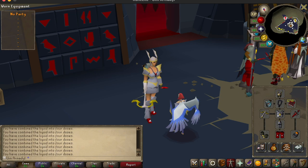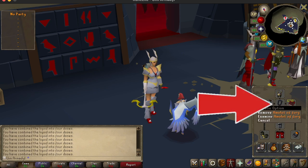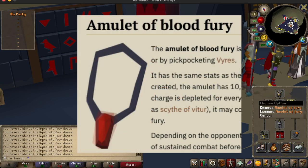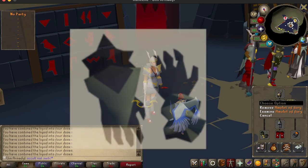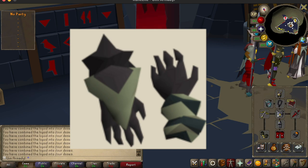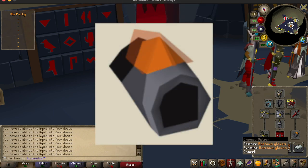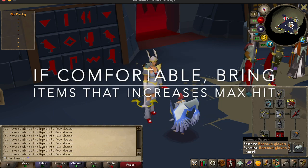We haven't talked about jewelry yet, and part of the reason is there's just been so much gear and so many switches. For the amulet, I bring Fury because it's all around, but a Blood Fury would be a lot better because then you heal. For gloves, Barrows Gloves are all around, but an argument can be made to bring Ferocious Gloves for more damage. And then for the other glove slot, Tormented Bracelet gives mage accuracy and mage damage boost — it's also worth bringing if you have it, because it is very strong in this raid.